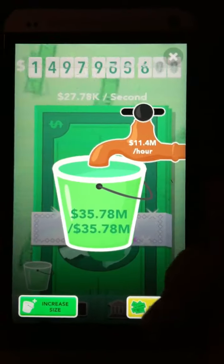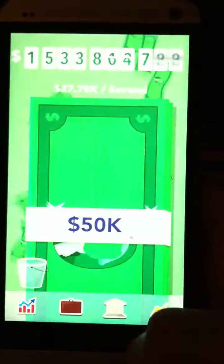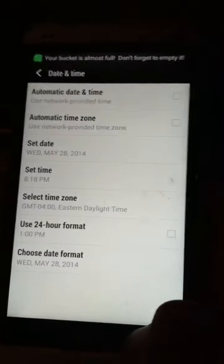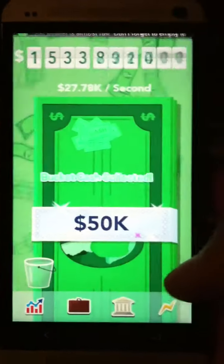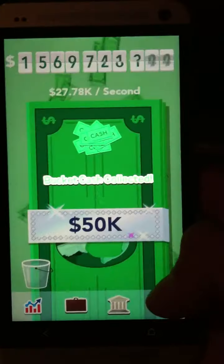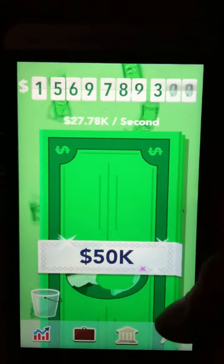Come back and your bucket should be full of money. Collect it, press home, go back, hit the date, go back, and there it is again — bucket's full. You can keep doing that as many times as you like.